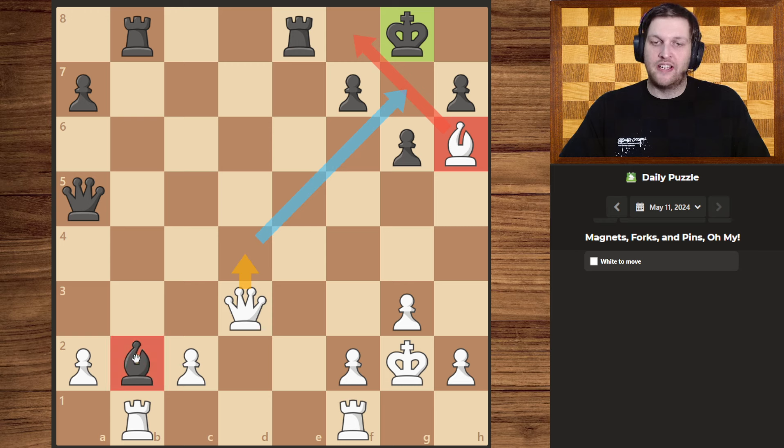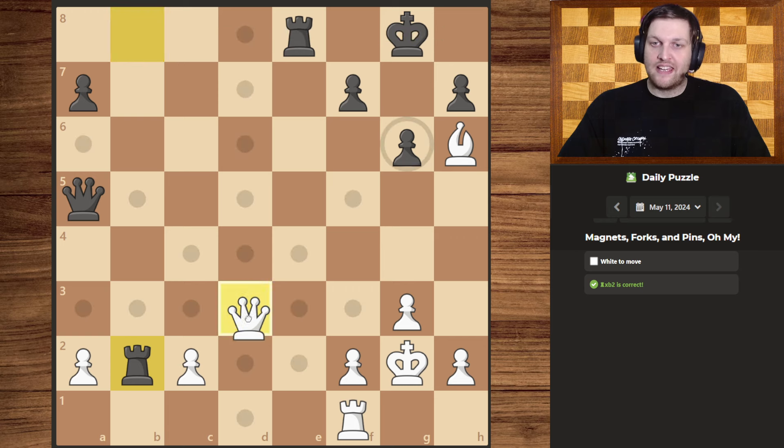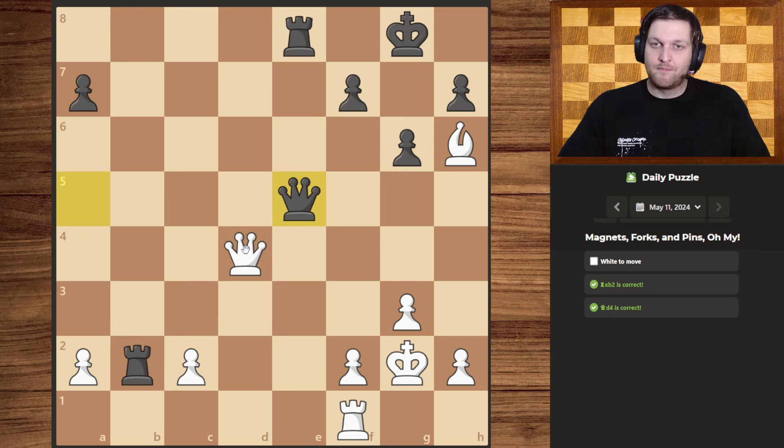Sadly for us, their bishop is blocking all of that, but we have a rook that can deal with that very easily. So let's start and do exactly that. Yes, we lose our rook, but we also get rid of one defender for the king on the back.